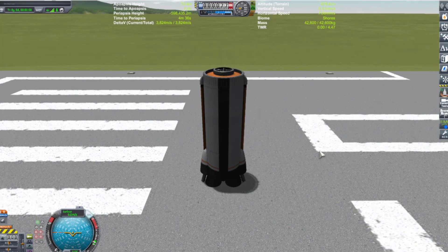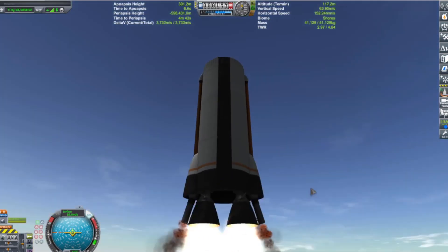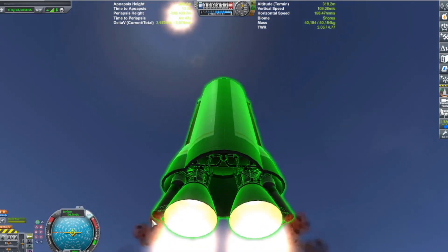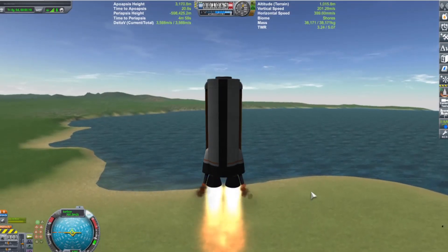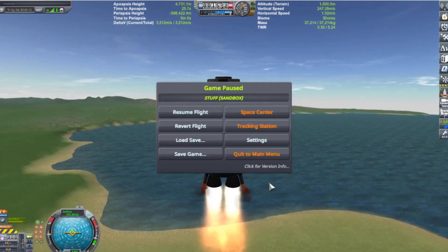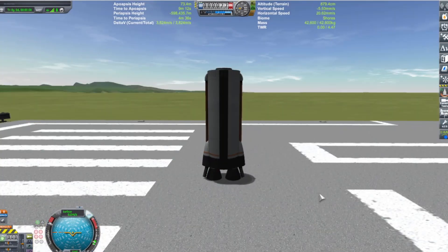Three, two, one. There you go. Oh, it's got a little poofy dirt stuff - the wasted fuel in order to pump the turbines. That's so adorable. Oh shit, I should have turned a long time ago. Whoops. Redo, and go.